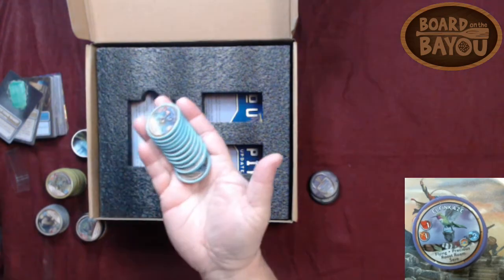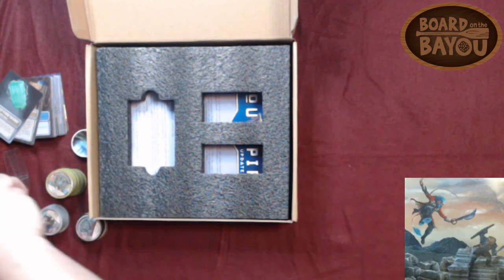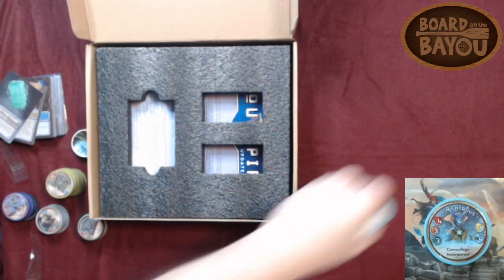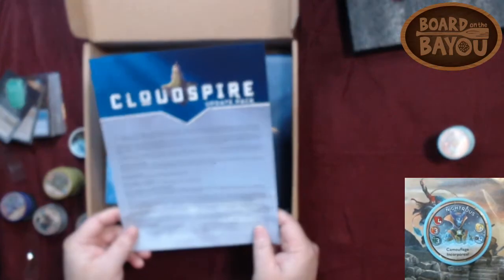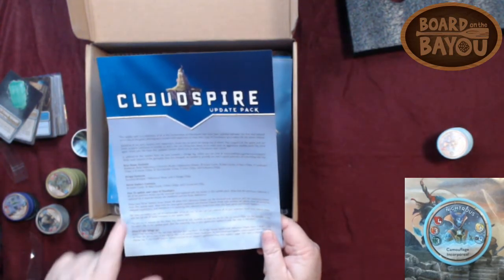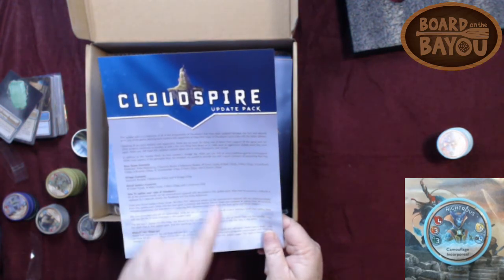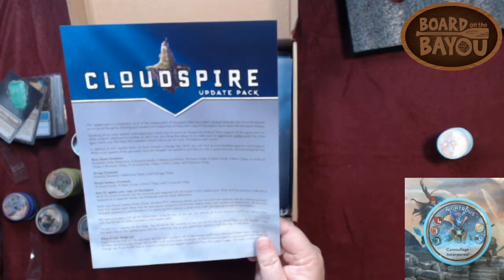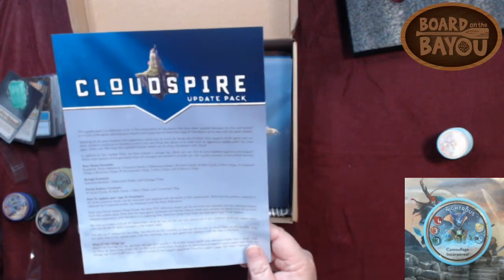Another faction looked like they got the majority of their army redone. So go ahead and set these aside. It comes with a new rule book, new rule reference, two scenario books, five reference sheets, 29 event cards, 15 relic cards, three mark chips, four landmark chips, six brawling chips, 12 grow tender chips, five error chips, and 11 Aurora chips.